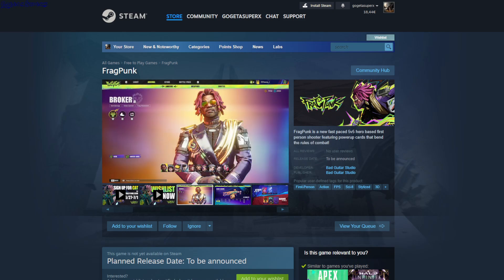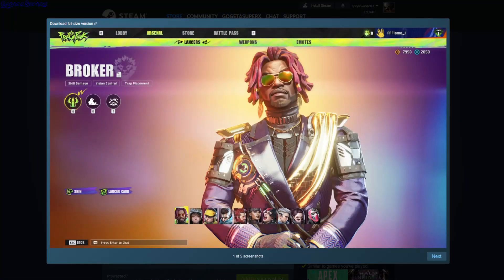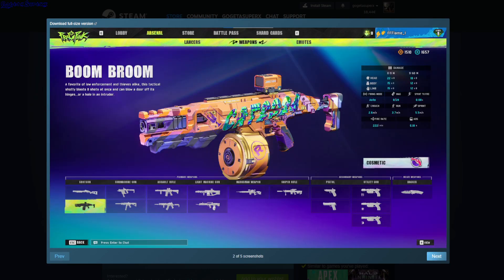There are ten different characters. There's some kind of currency at the top right, probably for buying skins or something. There are different weapons: shotgun, submachine gun, assault rifle, light machine gun, marksman, sniper, and a utility gun.